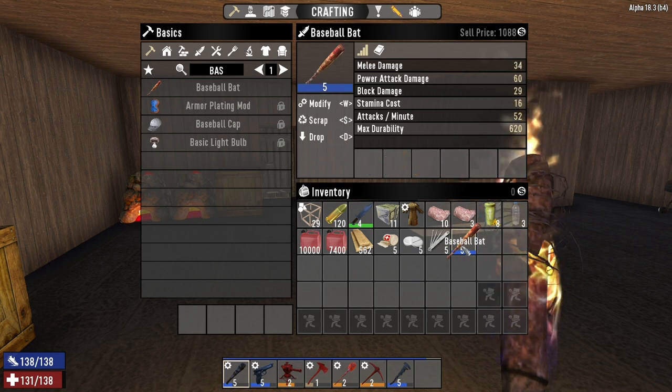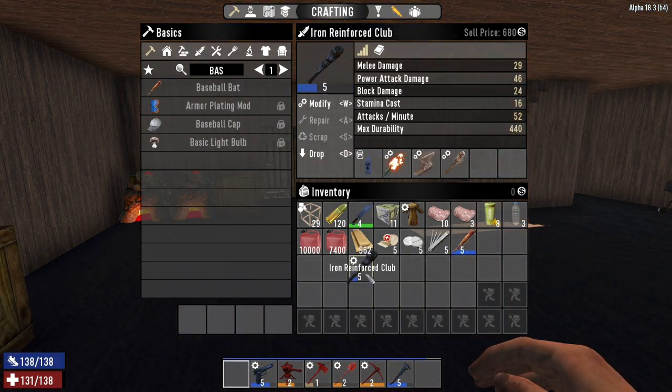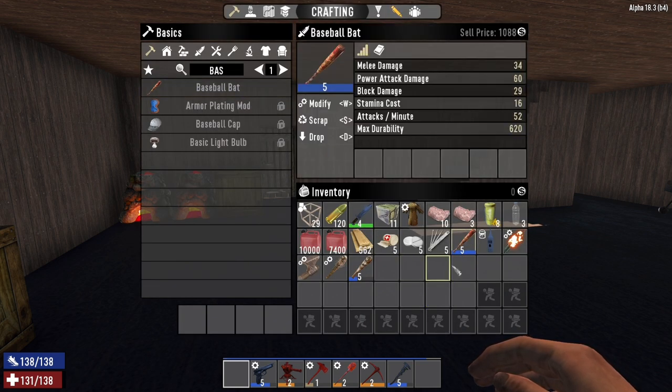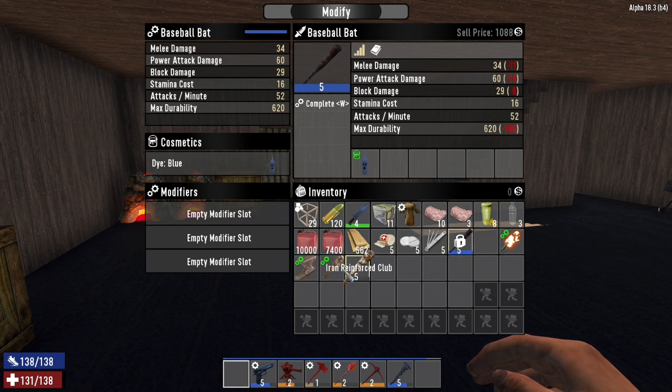I haven't modded the baseball bat at all yet, so let's go ahead and modify it - take all the mods out of the reinforced club. Thank you so much for your service, reinforced club - you may go, we may sell you to get some money back. I can't believe I've got a level five baseball bat. Let's shove these mods in.